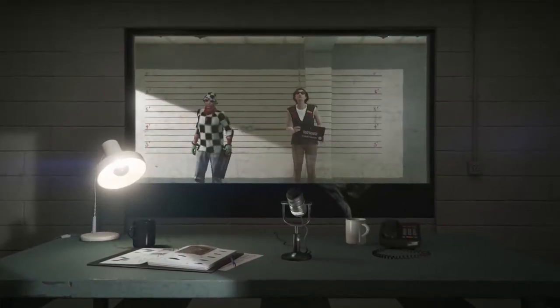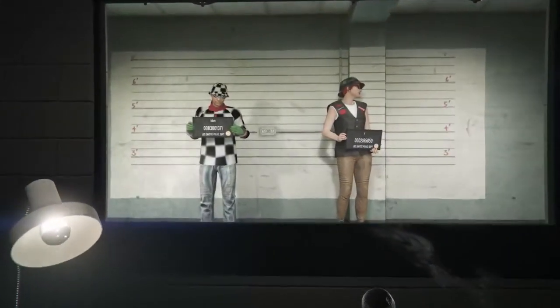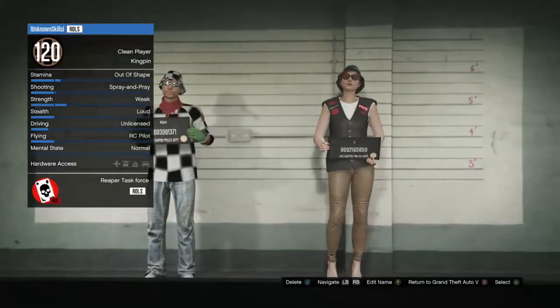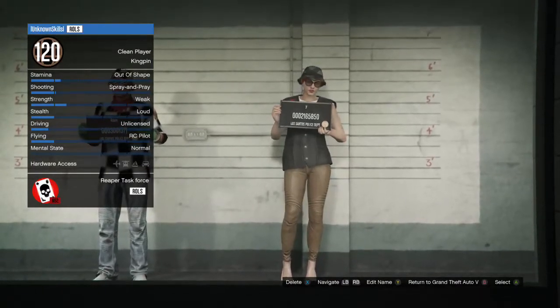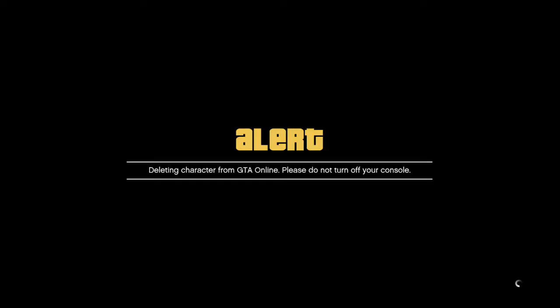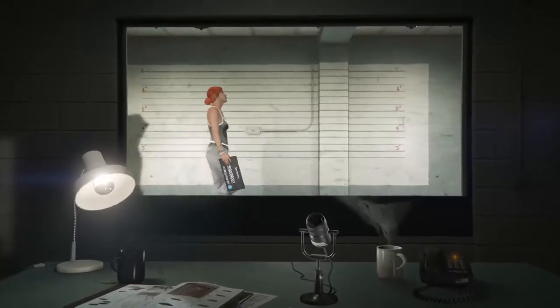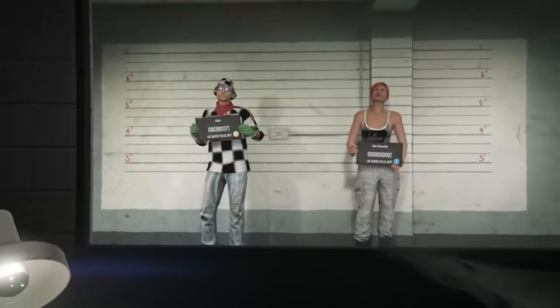After they start to line you up, go over to your female character and just delete her. You have to type in 'delete' to confirm. After you delete her, it's going to say 'Please do not turn off your console.' Sometimes your game will freeze or restart at this point when you delete your character — if that happens, just restart your game and your game should be fine.